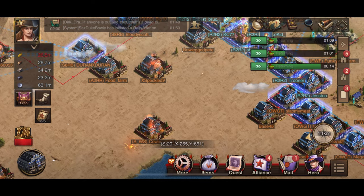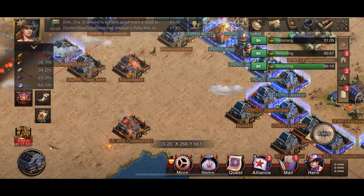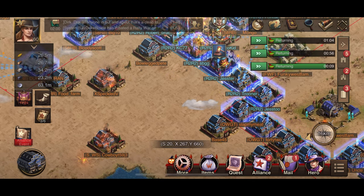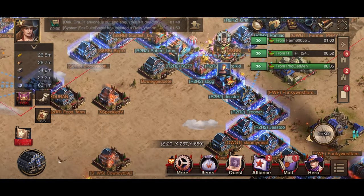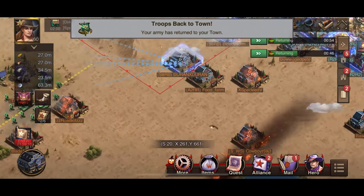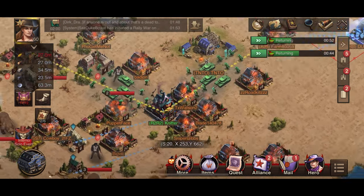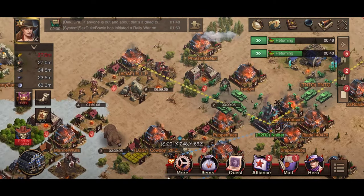If there's actually an alliance tag in front of the name, you want to be careful when you're hitting those towns. But if they're not shielded, most likely they are dead towns. I'm going to move over to another area once my marches come back.